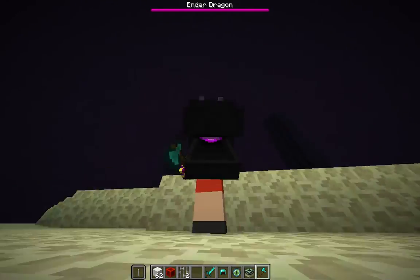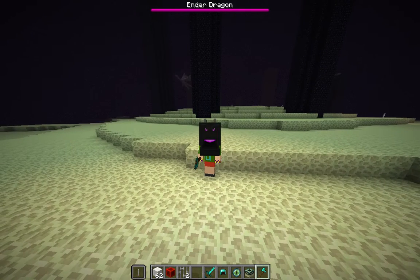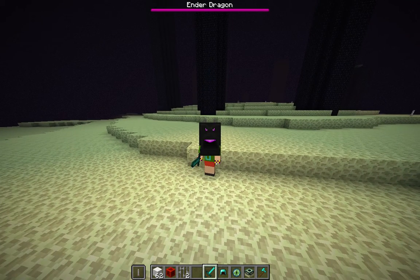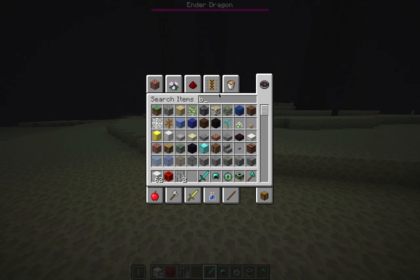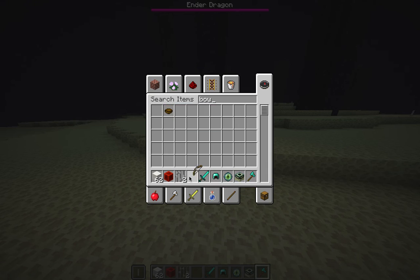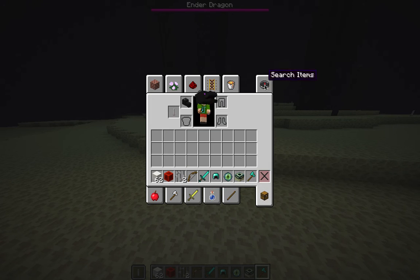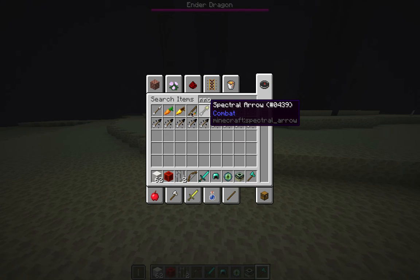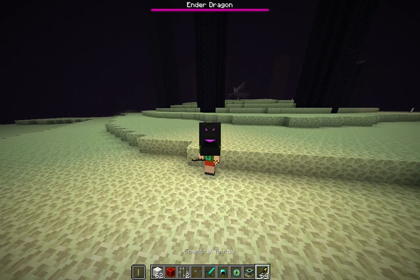It's so awesome — I need a screenshot right now. I need a bunch of arrows. Oh yeah, the new arrows! Spectral arrow. These are just all potion arrows. This is a spectral arrow, and if you don't really know what these do, I'll show you.